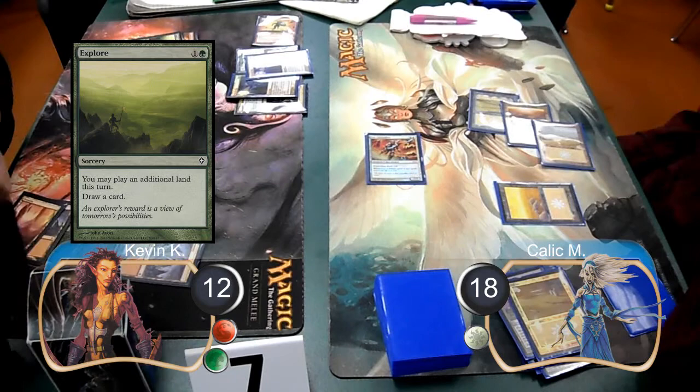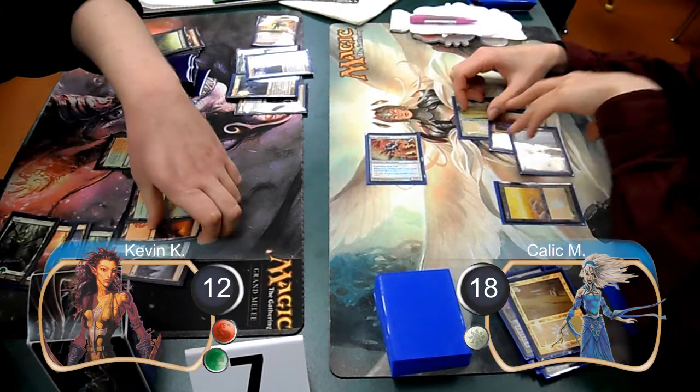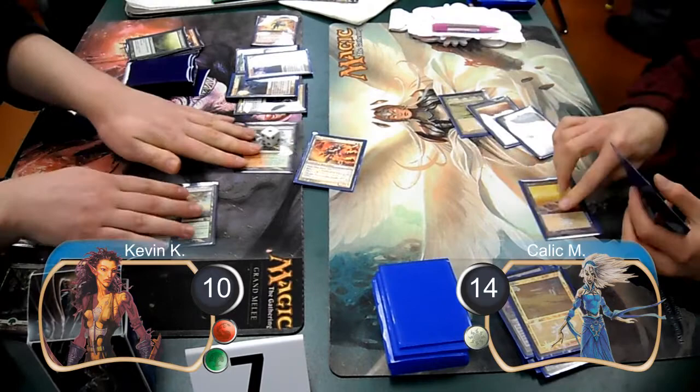For my next turn, I started off by casting an explorer to draw a card. I then cast a second explorer to draw another card, but still had no new lands. Then I animated my raging ravine and attacked Kallik for four, taking him down to fourteen. Kallik hit me for two again with his firewalker, taking me down to ten life.